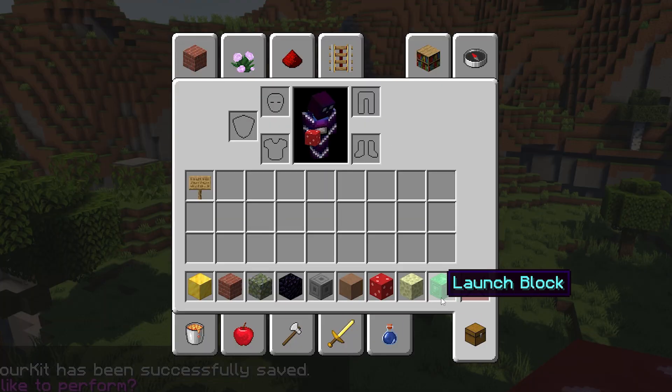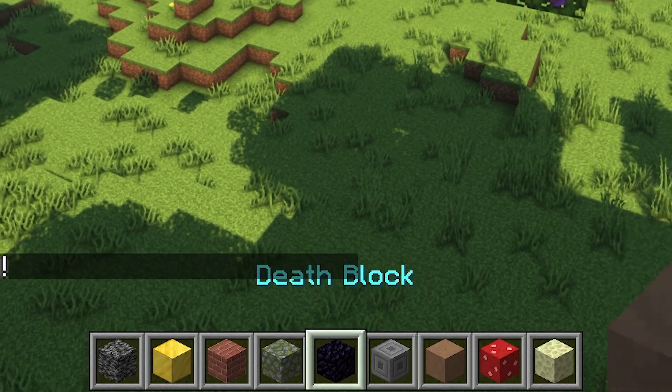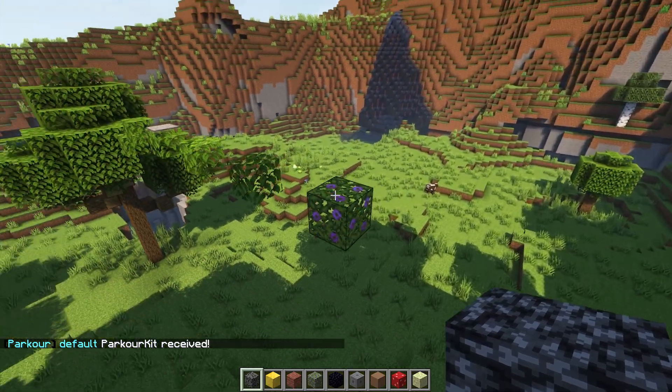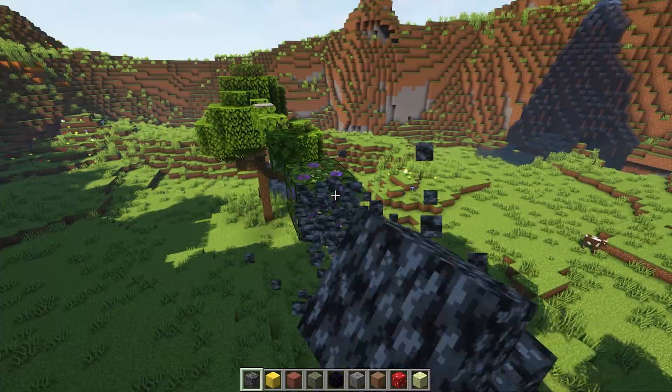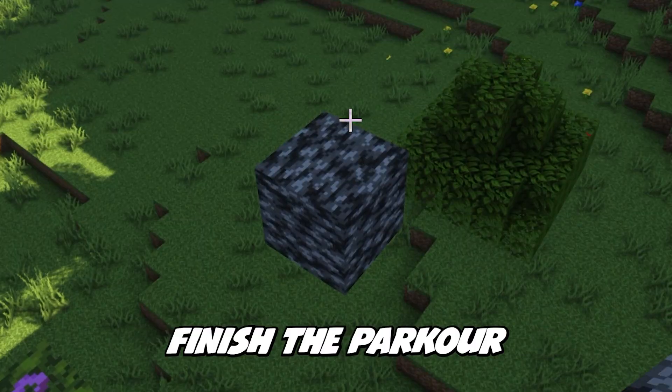So now if I clear all the items out of my inventory and then type PA kit again, this time I will also have a bedrock block called finish block, and this will now also be a finish block. So let's just place the block over here, and now if we start the parkour and we stand on it, it will actually finish the parkour. Great — so our parkour is pretty much done. We got a checkpoint and we got a finish block.